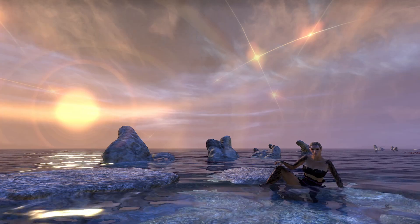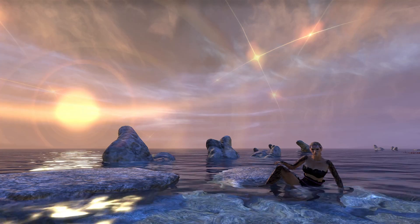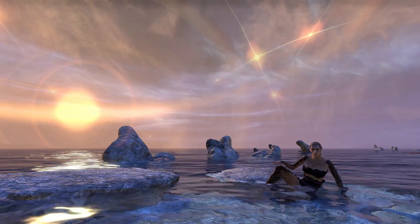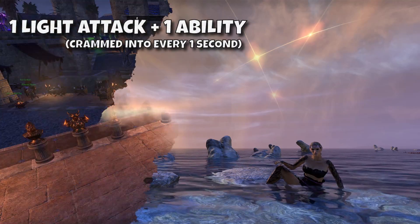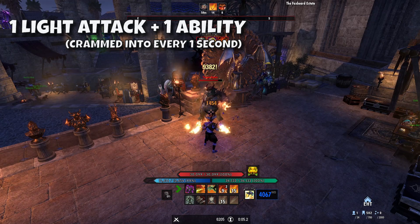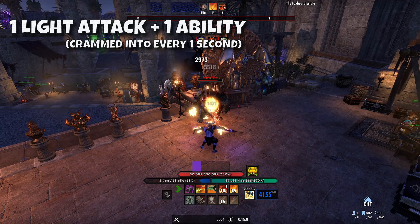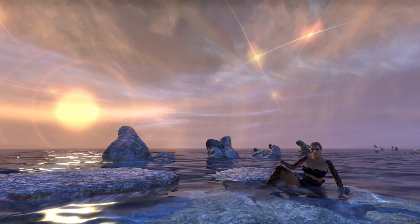In many MMOs the auto attack triggers automatically when in range. In ESO, the auto attacks are instead our light and heavy attacks which we perform manually with left click on the mouse or right trigger on the controller. These do not share the same cooldown as our abilities, so with each ability we press we can sneak in a light attack in front of it. Every one second we press light attack then ability, light attack then ability, and so on. The quicker you can cram both into every one second without waiting longer, the more optimal your combat rotation will be — and this is essentially how we are animation canceling.